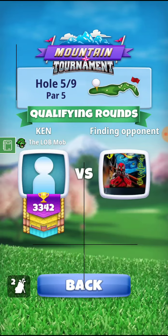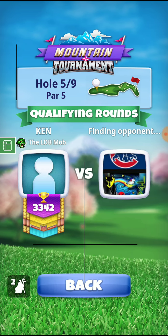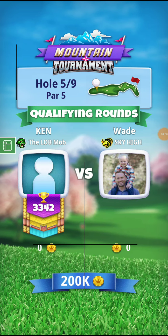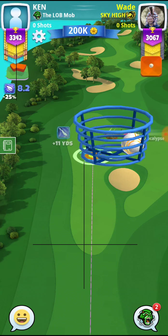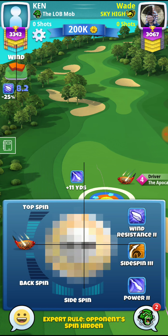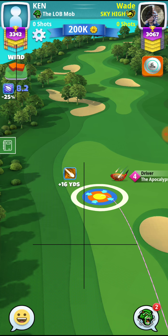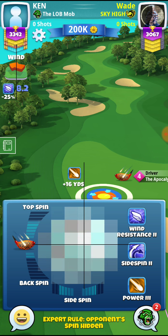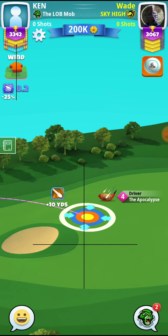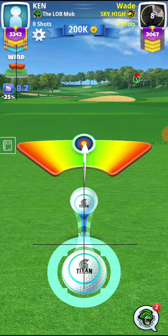We'll see what the wind is when I get there. Got our Rock on here and power three ball set up. Wind is down and off the right, so we definitely have enough club with the Rock 8 and a Titan. We could go with the Kingmaker and eliminate some of that wind since it's not really helping us that much — something to think about, whether you want to do it or not.